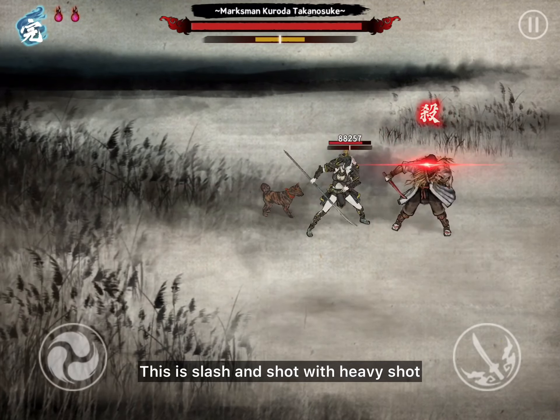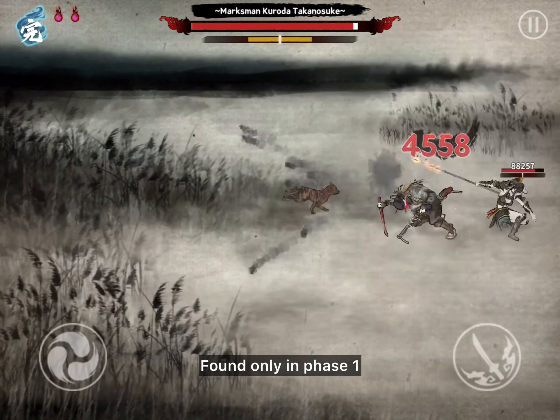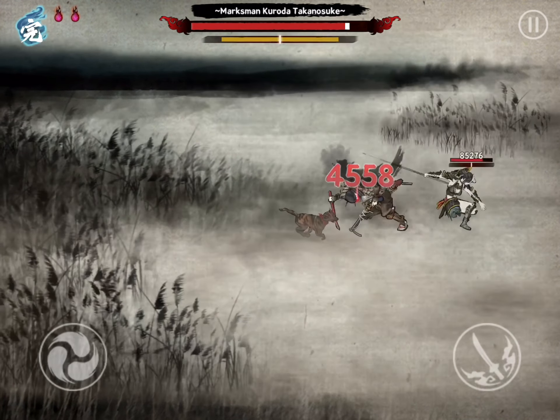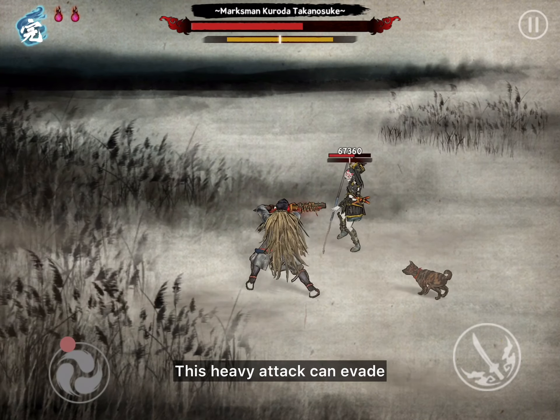This is slash and shot with heavy shot. Found only in phase 1. Press attack to counter when he crouches. This heavy attack can be evaded.